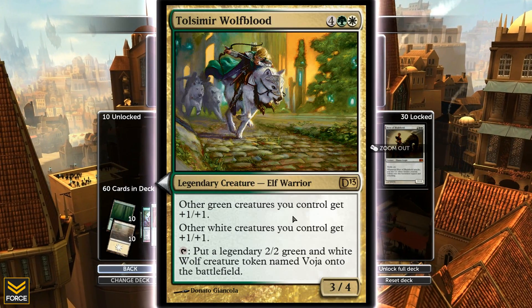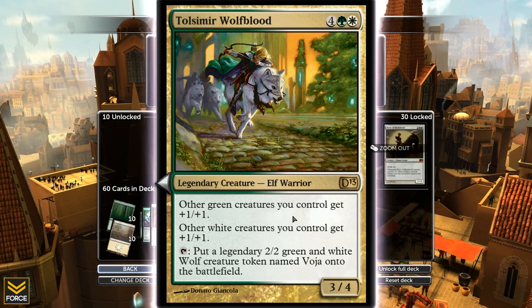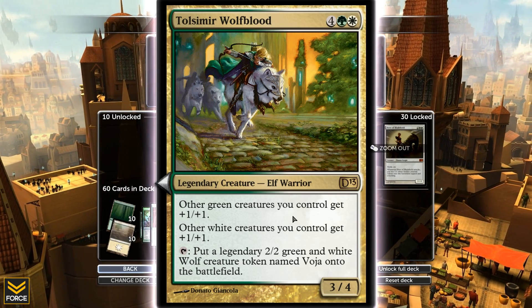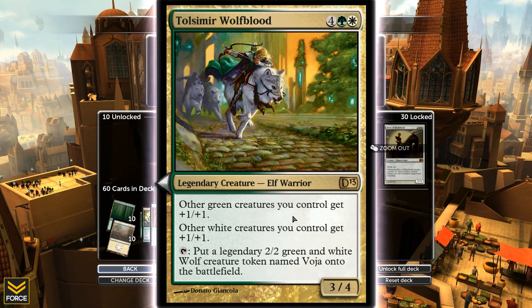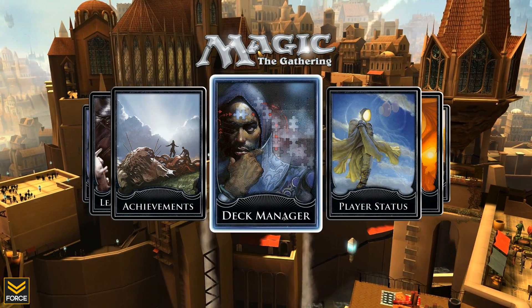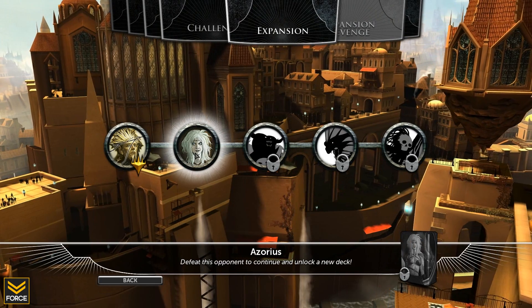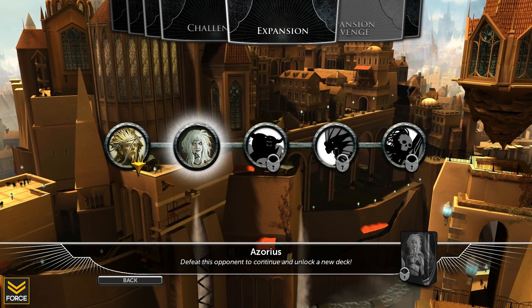I also have this 3/4 - white creatures I control get plus 1/plus 1, green creatures I control get plus 1/plus 1. Tap it to put a legendary 2/2 green and white wolf creature token named Vojo onto the battlefield. Oh boy, this deck is pretty awesome, I'm excited. So let's actually hop back into the campaign and take a look at the deck in action. That took about 5 minutes - I just wanted to show you the deck. Let's hop into it.